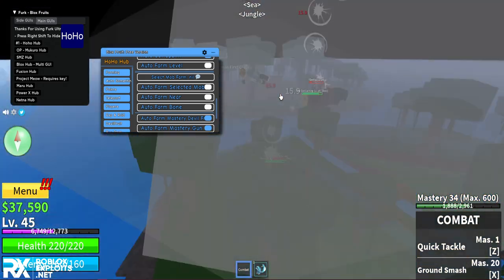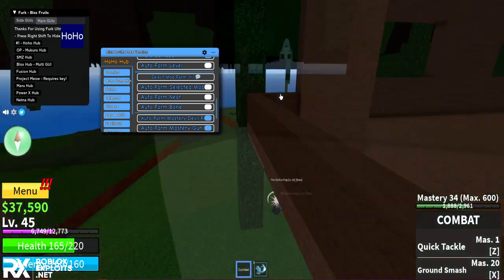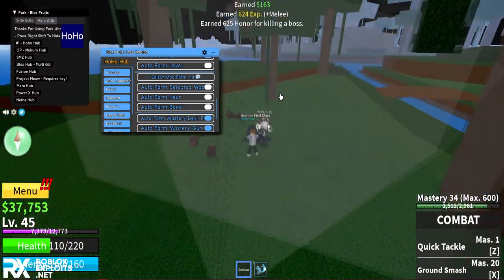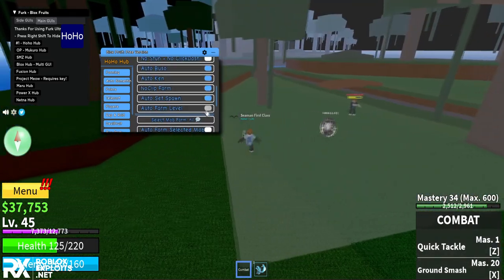We found Gorilla King in the jungle. Look at him - he cannot even touch me. He's getting low and should be finished in a second. There we go, we just finished him. Now let me disable boss farming and go back to farming near mobs.